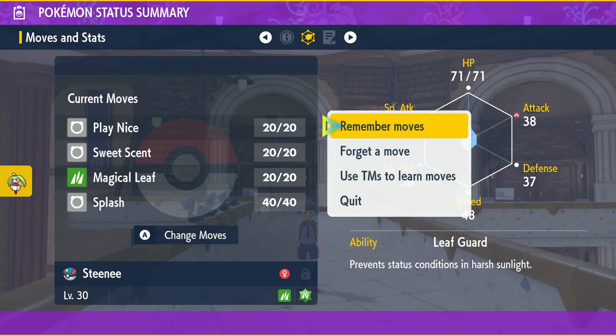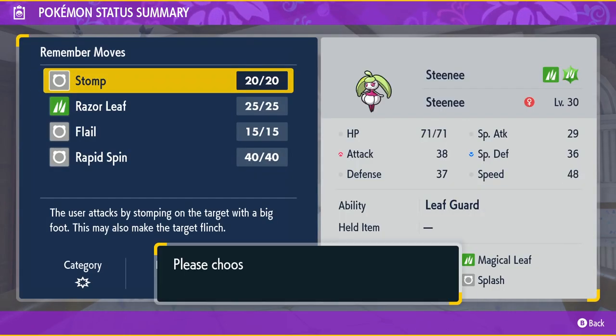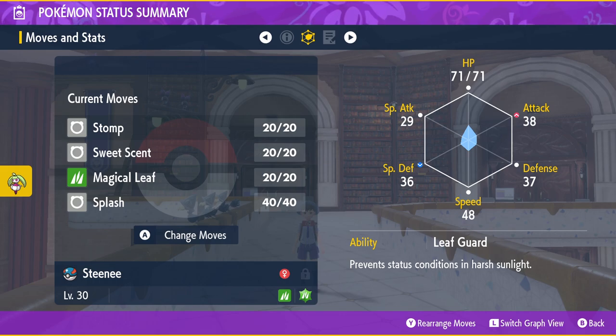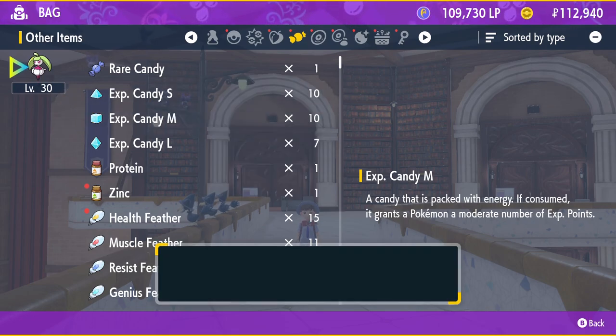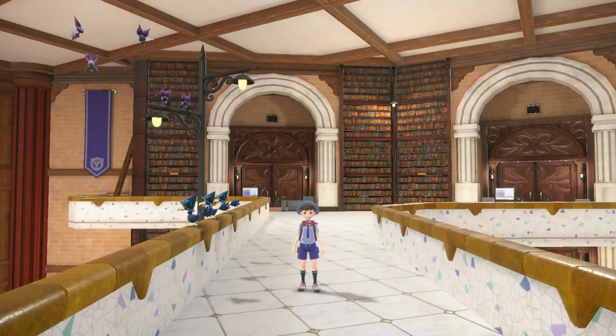What I'm doing here is getting rid of the move just to show you how to get it if your Steenie doesn't have it. Go into your Pokemon's move sets, click A to remember a move, and look at the list of moves your Pokemon can learn. If your Pokemon is over level 28 and doesn't already know Stomp, Stomp will be on that list to teach to Steenie.